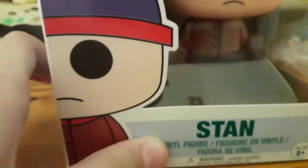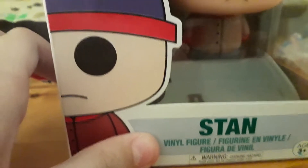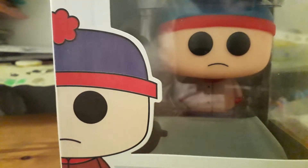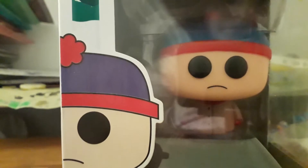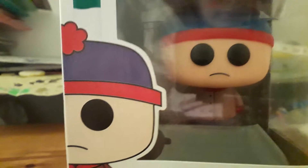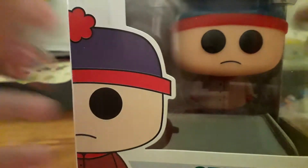That was Professor Chaos, our first figure for today. Our next one will be Stan. As you can see, it's quite a nice box — he's got this awesome little red and blue wool hat and a brown jacket. Let's open them up.